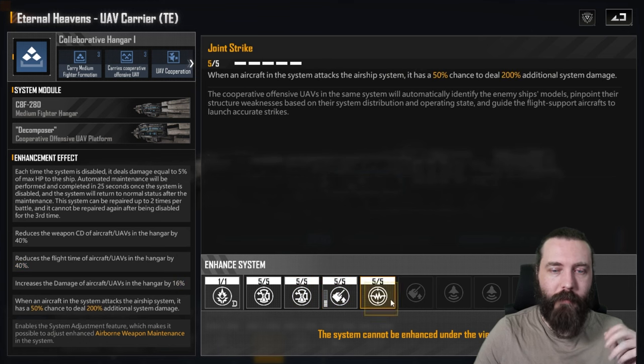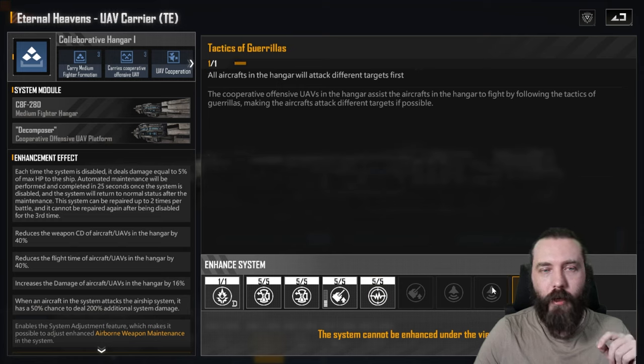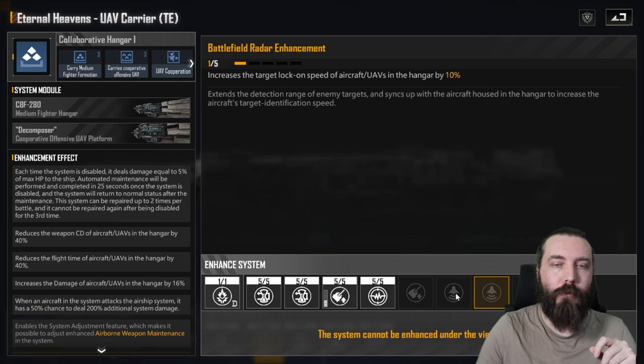Double cooldown — yeah, that's fine. The Joint Strike is really interesting and very, very specific. If you are running stuff like Vetus A, you probably want Joint Strike. All aircraft in the hangar will attack different targets first, which could be really strong on something like a Mistral, where it has the damage output to genuinely deal with an enemy on its own. Plus, now you're getting the bonus damage from a UAV — so three Mistrals in here with the bonus UAV damage, each attacking their own individual enemy Mistral, could potentially wipe out an enemy fleet faster than it would previously.